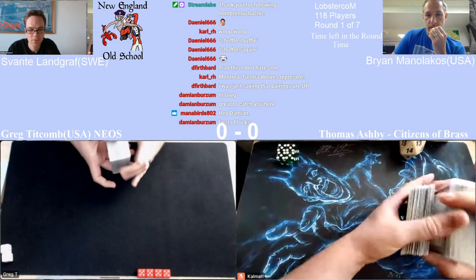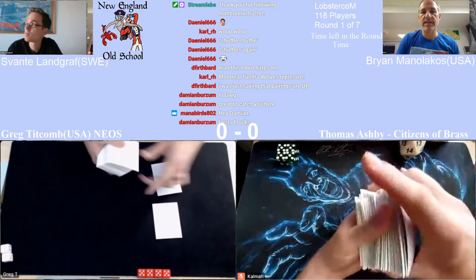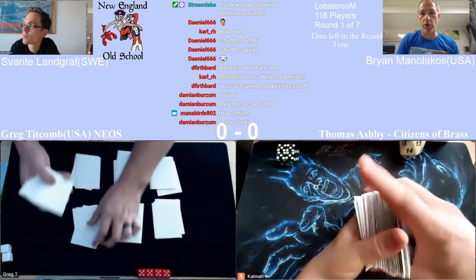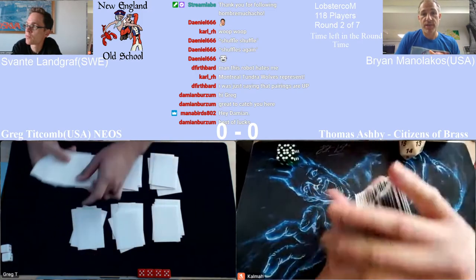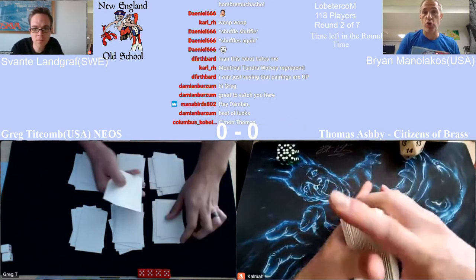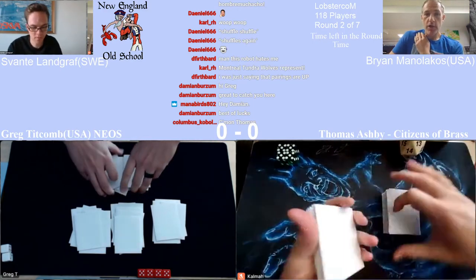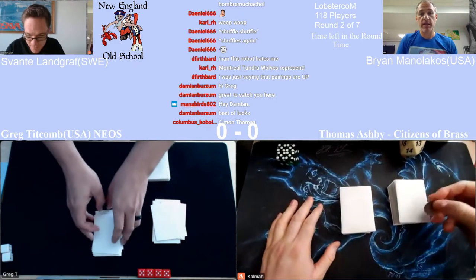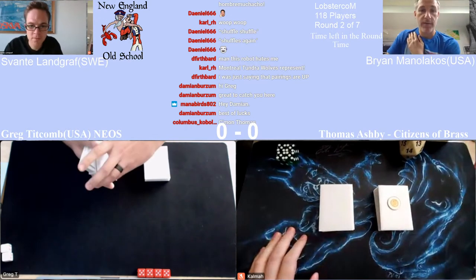Thomas is on a Black-White deck — kind of a Dead Guy Ale-ish deck in that it has Swords to Plowshares and Disenchants. It has a couple of Juzams, Sengirs, a Sarah. It has four main deck Sinkholes, one Jayemdae Tome, a couple main deck Spirit Links — which feel like they're going to be huge. He has a main deck Greed. He's splashing blue only for Ancestral and Recall, and it looks like he's not playing Time Walk, probably because he doesn't own one.